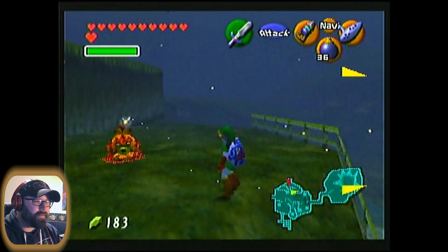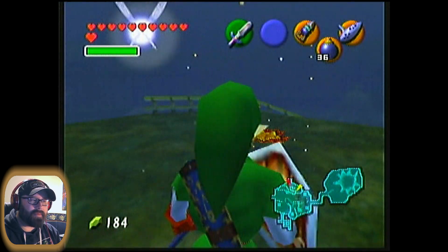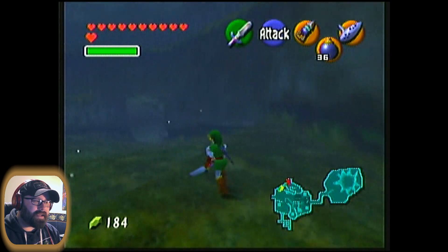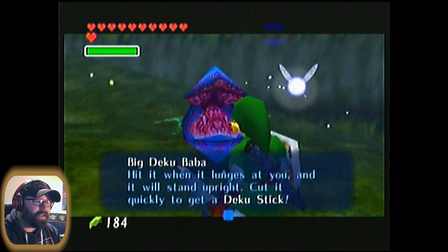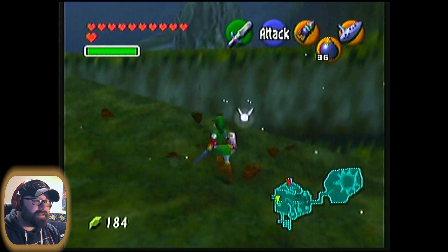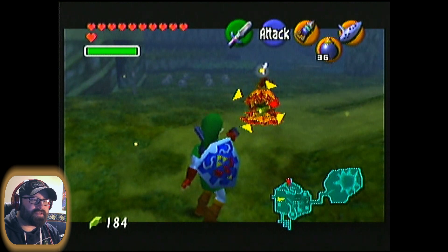Wait — check this out. There are Deku Scrubs here! They weren't here before. That's right, I forgot we haven't even been to the forest since coming to the future. There are enemies in this area now. This was like one of the most peaceful areas in the entire game. Look at this — a Big Deku Baba! Hit it when it lunges at you and it'll stand upright — same as a regular Deku Baba but they're massive! So this area has basically been totally corrupted by Ganondorf's influence.